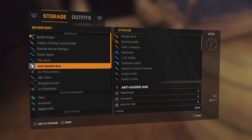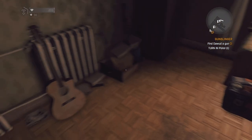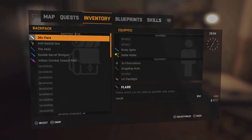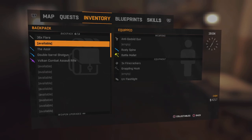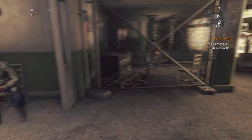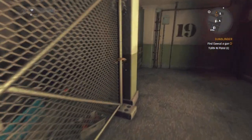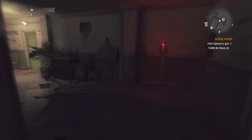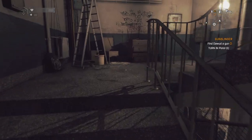What I'm going to do is I'm going to put up every pistol except the anti-gatoid gun. And as you can see under there it says 'turn in pistol one.' The only pistol I have is the anti-gatoid gun, which deals zero damage — it's just a distraction. So we're going to see what happens if we turn in the anti-gatoid gun to Dawood.